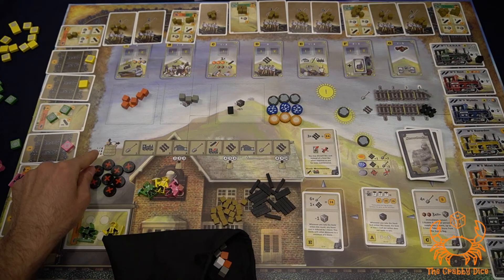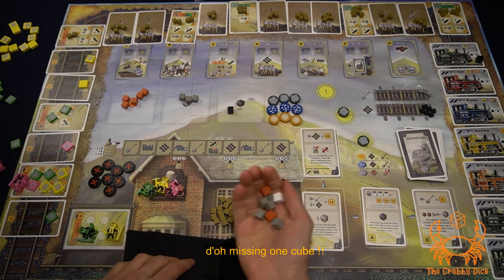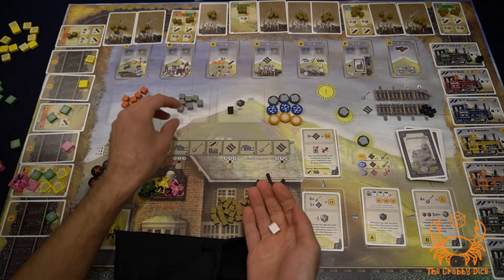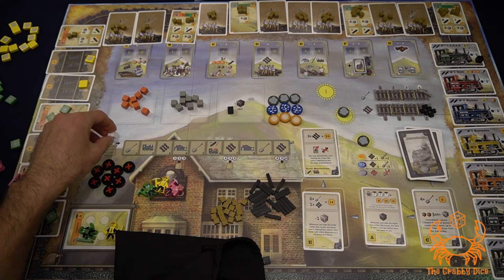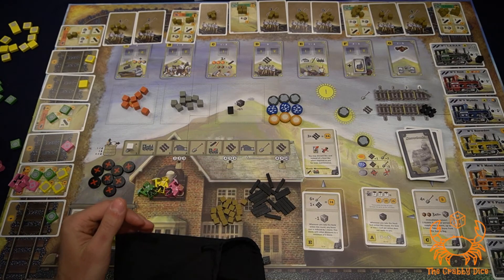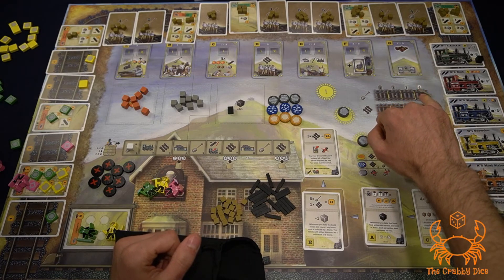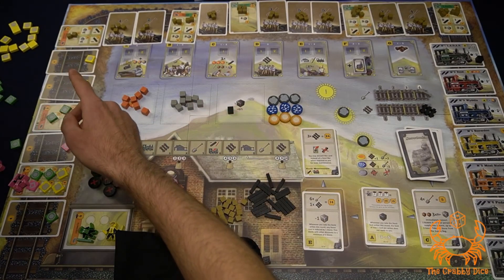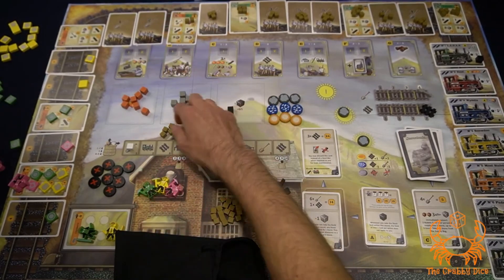Step five is refilling the general supply. Look at the chart on the board — for the number of players it tells you how many cubes to remove from the bag and add to the supply. In a three-player game, draw nine cubes. White cubes are event cubes: whenever you pull a white cube, cover up an event and trigger it. Events mostly push the game along so it ends faster. The excavation event works similarly to player excavation, except instead of removing that many individual rubble cubes, you remove rubble from that many cards.